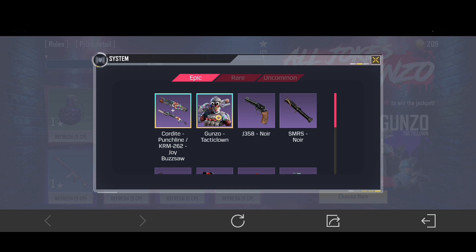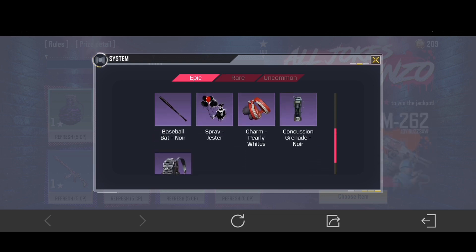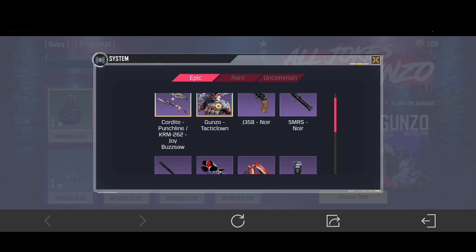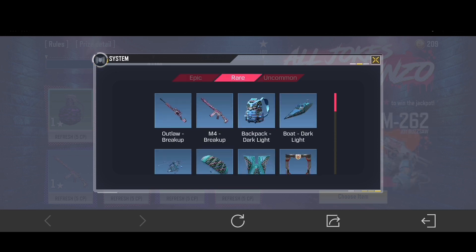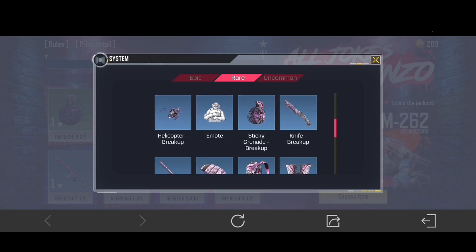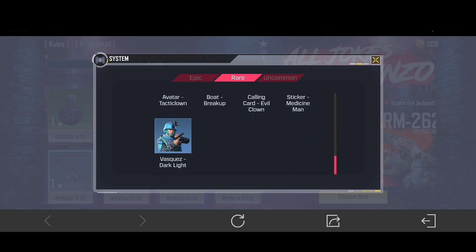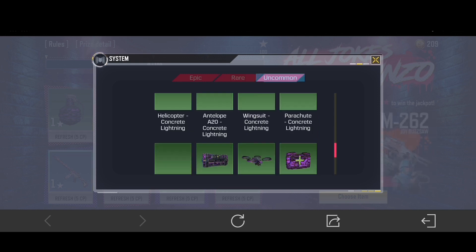Now let's look at the other rewards. Let's start with the epic. Then here are also the rare rewards. And lastly the uncommon rewards.